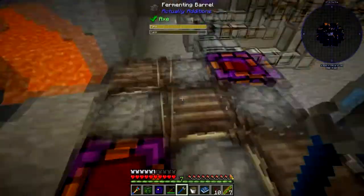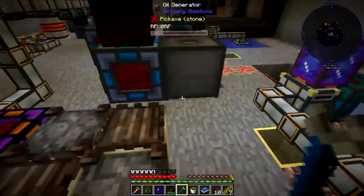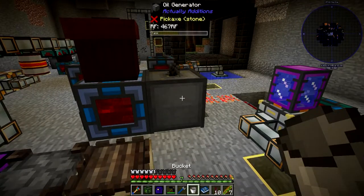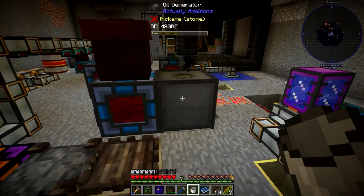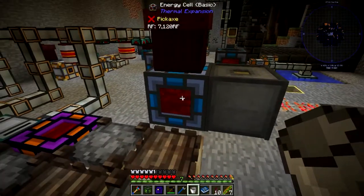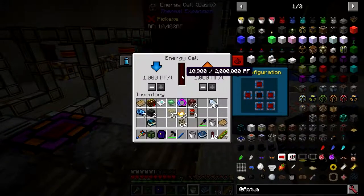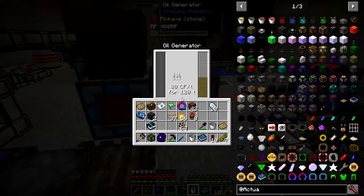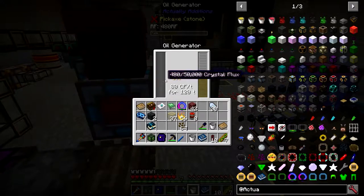The objective here is to make the refined fuel. We can take this refined fuel and just pop it in there and this will use that refined fuel and pump out RF. Look how fast that's going - that says 480 RF. It's 80 CF per tick, so I'm assuming it's going to be 80 RF.